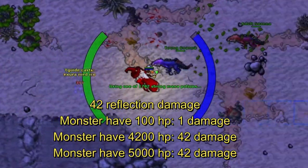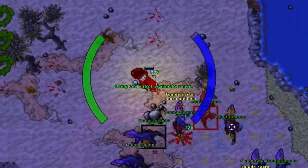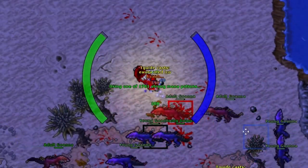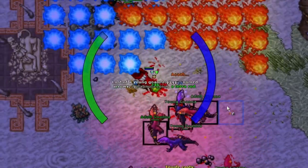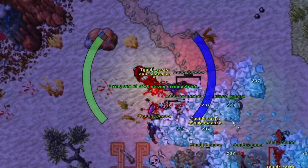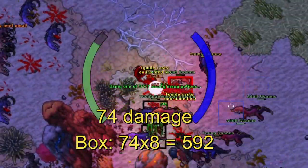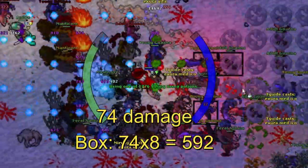If you combine all three items — the Spirit Thorn armor, the Spirit Thorn helmet, and the Eldritch Shield — you can deal 74 damage total in one turn. And if you have 8 monsters all around you, that's 592 damage per turn.